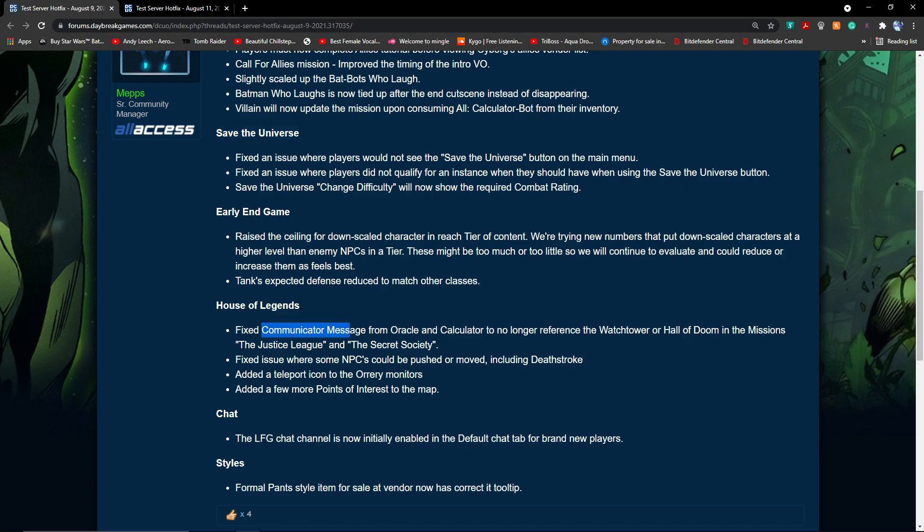There are a few more changes. They fixed some communication messages and raised the ceiling for downscaled characters in each tier of content — so there is now a ceiling for the stat clamp.